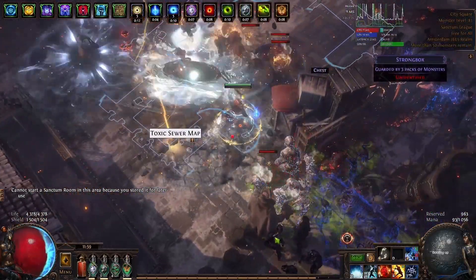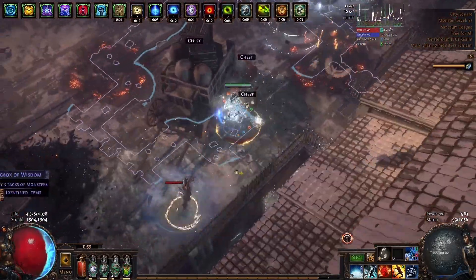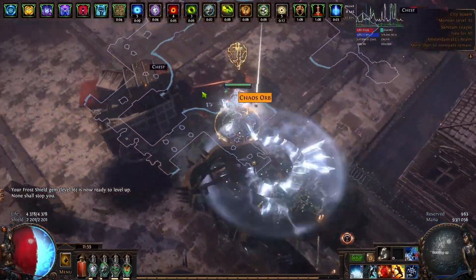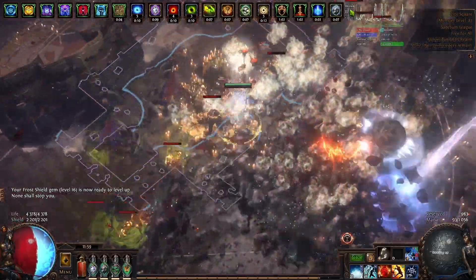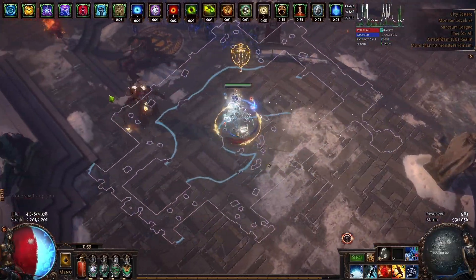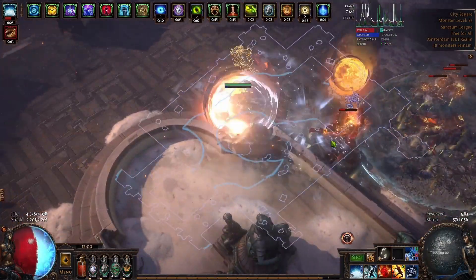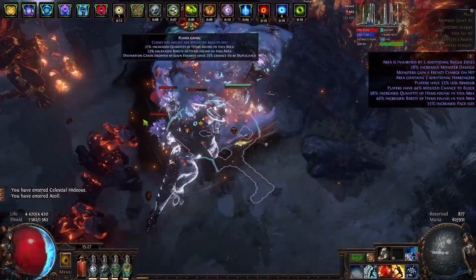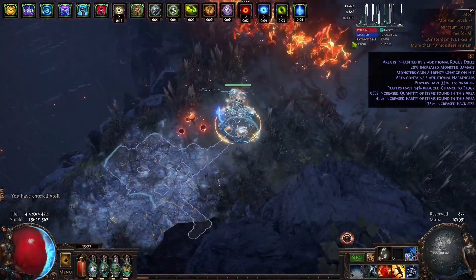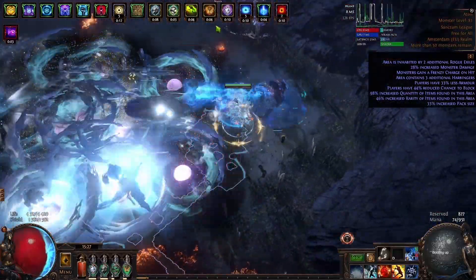The reason why this build even exists in the first place is because I dropped a Watcher's Eye. I wanted to use it in some build but I had no idea what skill to choose. So I asked my friend and he told me Hydrosphere looks the coolest. I tried it and I don't regret it — it's a very good skill. I'm kind of surprised that you can actually play the game with this skill. This build can do everything: it can do Sanctum league mechanic, it can do bosses, it can map very well, and it doesn't die that easily. As a softcore enjoyer I think this build really meets all my expectations. I'm really considering leaguestarting this build as sort of an off-meta challenge to see if I can succeed. I'm still amazed how you can approach this build from many different angles and how you can scale differently.